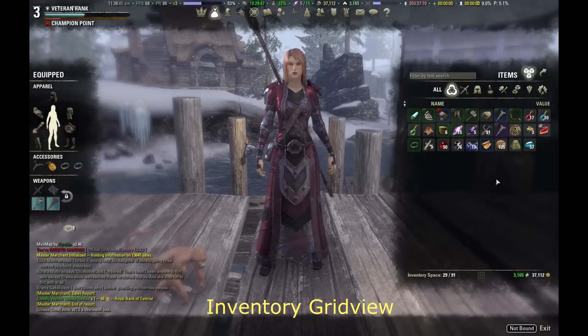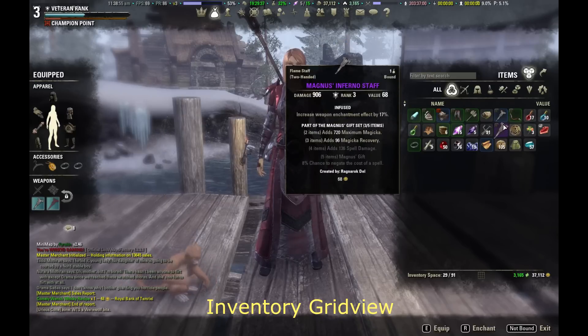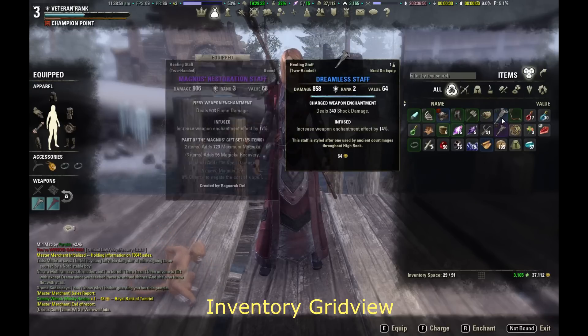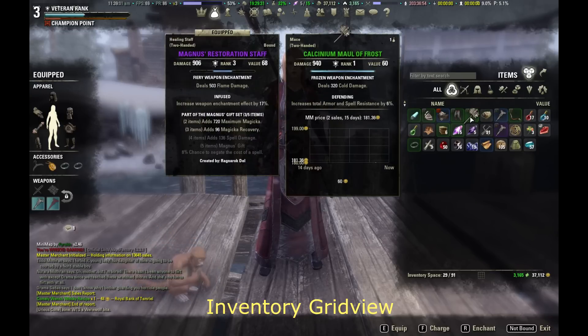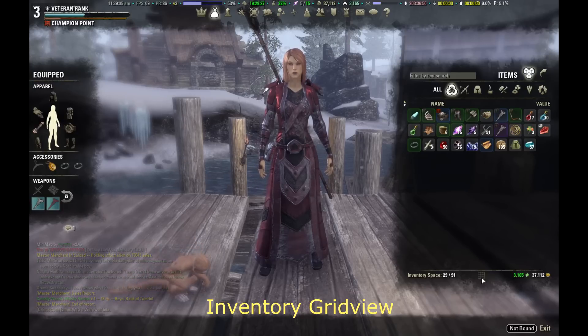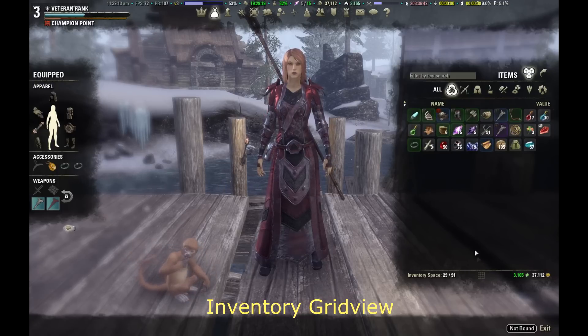The second one is Inventory Grid View. There's not much to say about it — it does exactly what the name says. It changes your inventory from a list-based to a grid-based inventory. It works really well and it saves your scroll button and fingers. Item rarities are displayed on each grid cell, and you can switch between the original inventory and the grid view very easily by clicking a single button at the bottom.